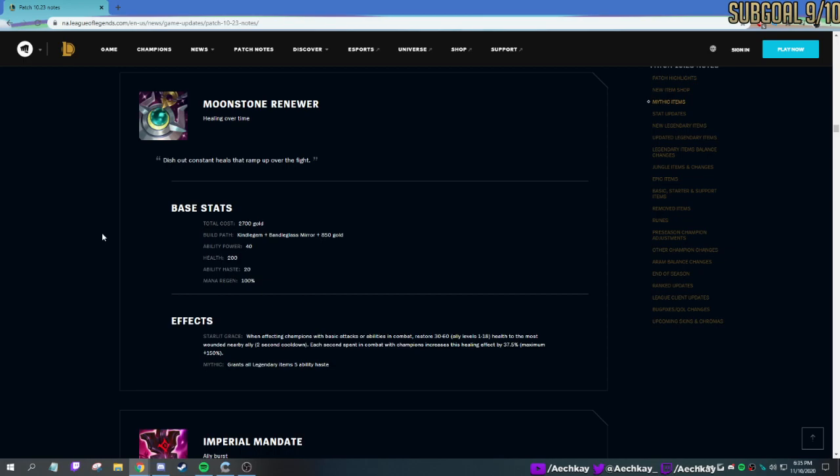Moonstone Renewer — I definitely saw this a lot on Soraka and Lulu. When affecting champions with basic attacks or abilities, restore HP to your most wounded ally. It's a two-second cooldown. It's okay — a little bit of extra healing is always nice. Definitely see it on someone who's weaving in autos, maybe like a Rakan. A Rakan using Conqueror during an entire fight will probably heal a lot. If a fight lasts 30 seconds that's 15 procs — that's a lot of HP healed to people. Soraka, Lulu, Rakan.